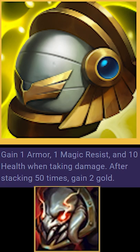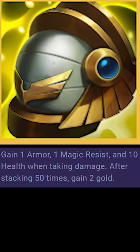Magul's Mail works just like Titan's Resolve. Every time you take damage, you get 1 stack, only that these stacks give armor and MR, and you don't get stacks by auto-attacking. When you reach max stacks, you get 2 gold.